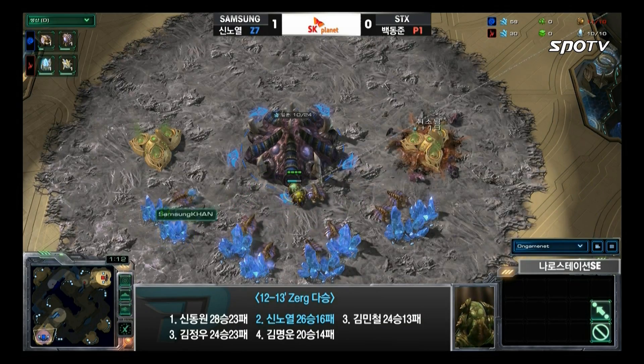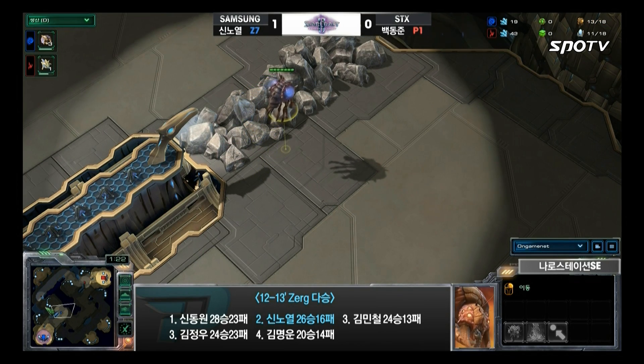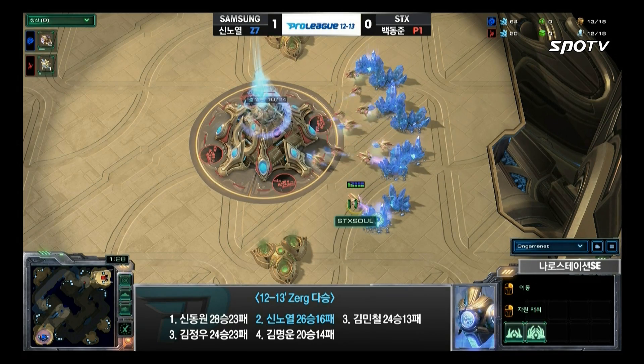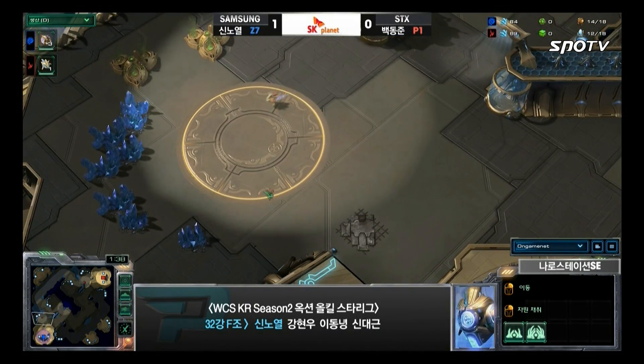I thought things were going to get interesting with the early pool or something, but that's not the case. Roro is a player who always goes for the gas trick. Also, notice that the probe is scouting the alternative direction — generally it goes to the right if you spawn in the top right-hand position, but going the other way this time doesn't really mean too much.